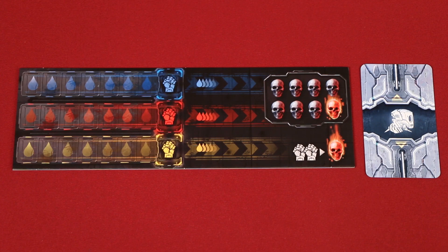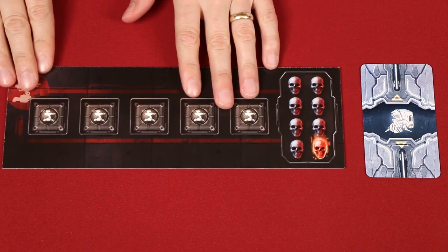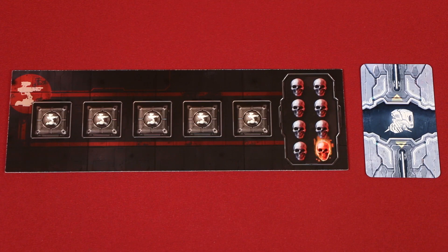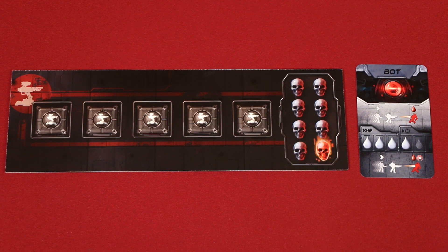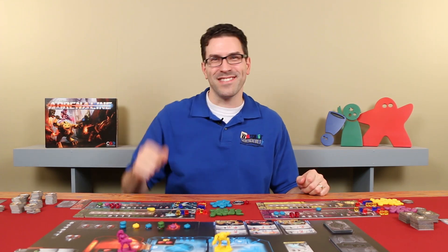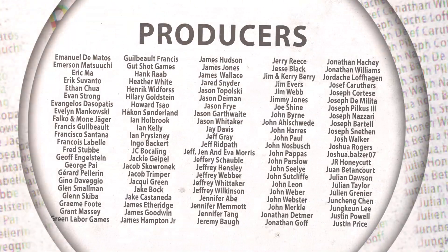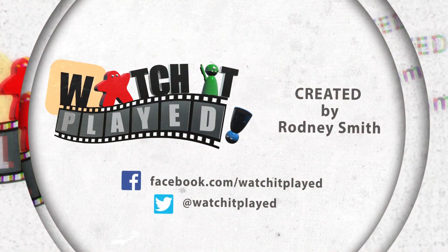And that's everything you need to know to play Adrenaline, although there are two other modes of play you can try as well. Domination uses this track and has players trying to control the three spawn points, while Turret mode has players trying to control turrets that they can also use to shoot the other players. There are also rules for adding a bot to the game if you want additional targets in lower play count games, but these additional modes I'll leave for you to discover on your own. If you have any questions, don't hesitate to put them in the comments below and I'll gladly answer them. Until the next episode, thanks for watching.